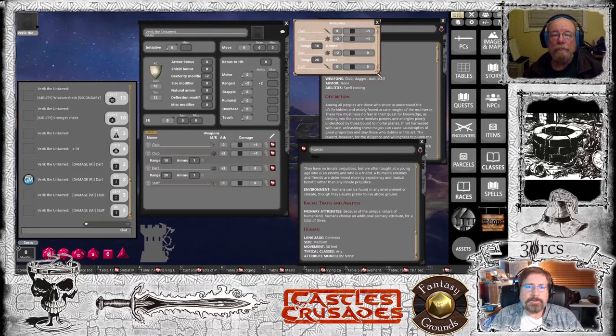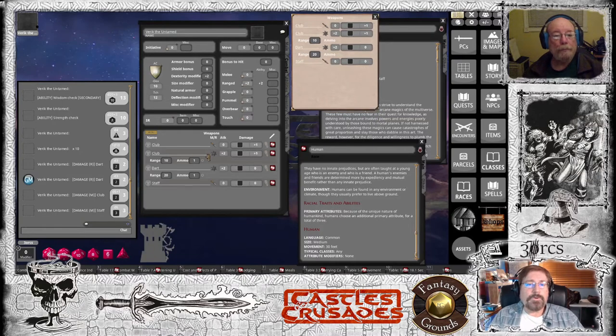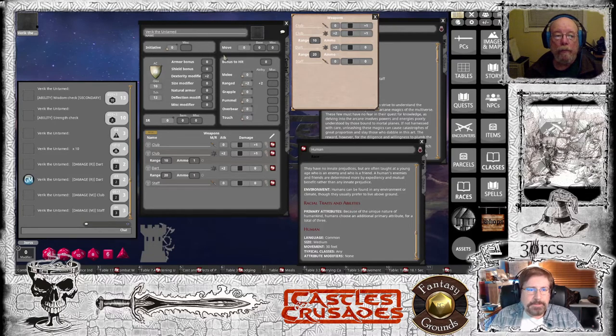I don't know if anybody has seen my other video about how to make role-playing in Fantasy Grounds easier, but this is one of the steps I outlined there. As you can see, the mini menu is much cleaner and easier to look at and use compared to the combat tab in the player sheet, which has so much stuff going on.